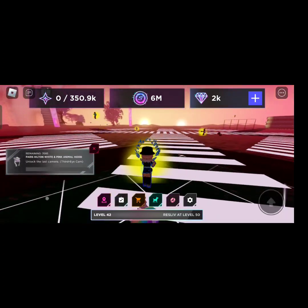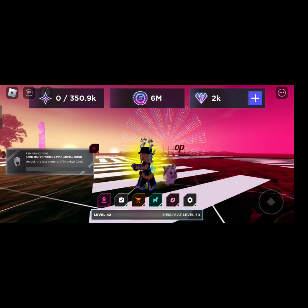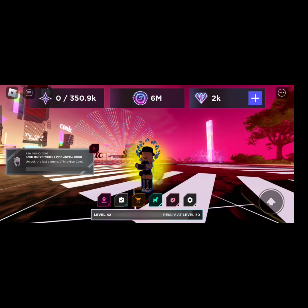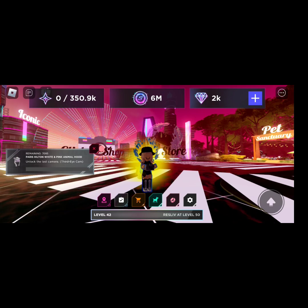Now I'll show you how to get the second item. We will talk about the first item after it. You get the second item from buying the last hammer in the shop. Here's where the shop is. Go to it.